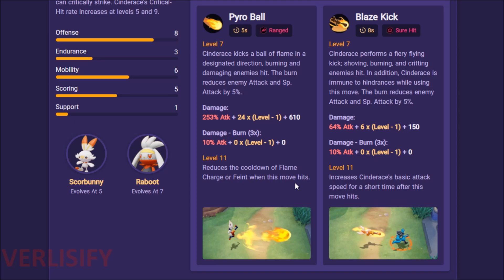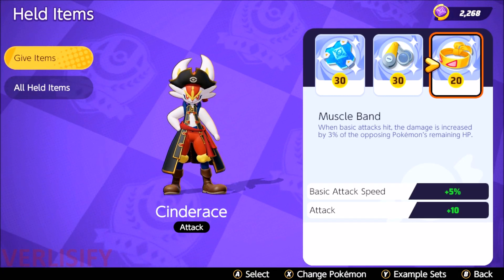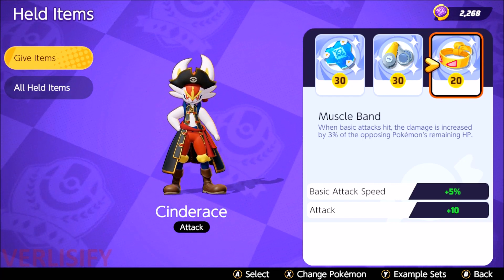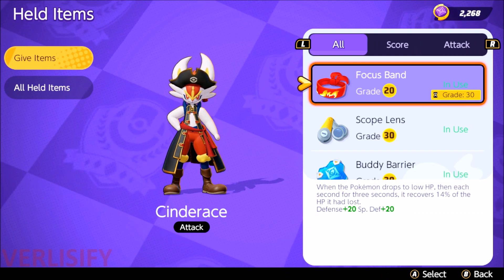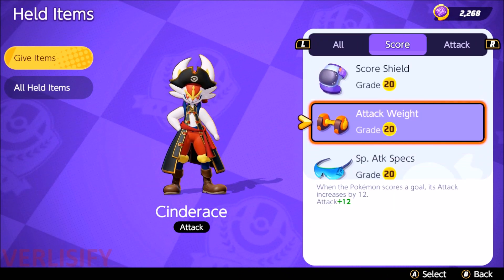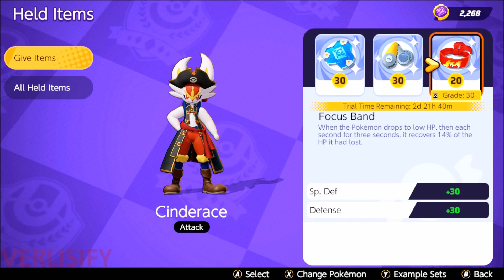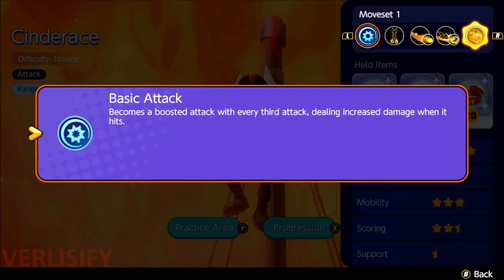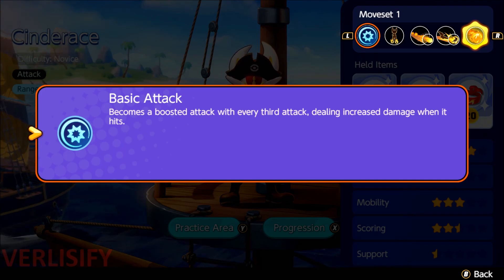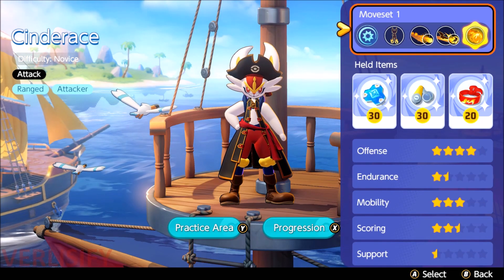Also, if the opponent's Pokemon has a shield from Blissey, Eldegoss, Buddy Barrier, or a Unite Move, the Muscle Band damage is being calculated off reduced effective health. A Pokemon at 40% hit points with 100% effective health from Buddy Barrier shielding — you're only basing damage off that 40% of their base health. There could even be an argument that Attack Weight could be better than Razorclaw, because of all the critting and scaling you have, plus your bonus attack speed while in the Blaze passive.